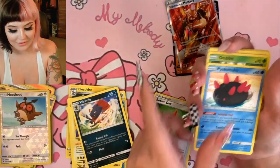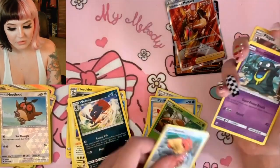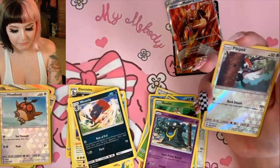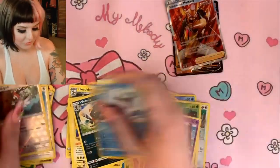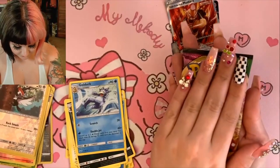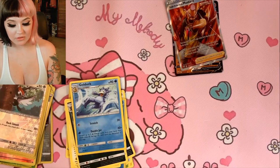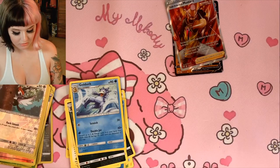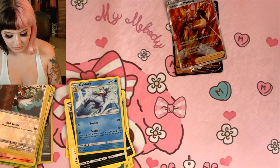I also think Snom is super cute. We got a Grubbin, a Sphero, a Grimer, a Ralts, and a bird for the reverse holo, and for the rare I got a Golduck. So come on, Vivid Voltage — let's pull something good. I haven't gotten a Vivid Voltage pack in a long time, it's been a while since the last time I got my hands on one, so come on, let's pull something good.